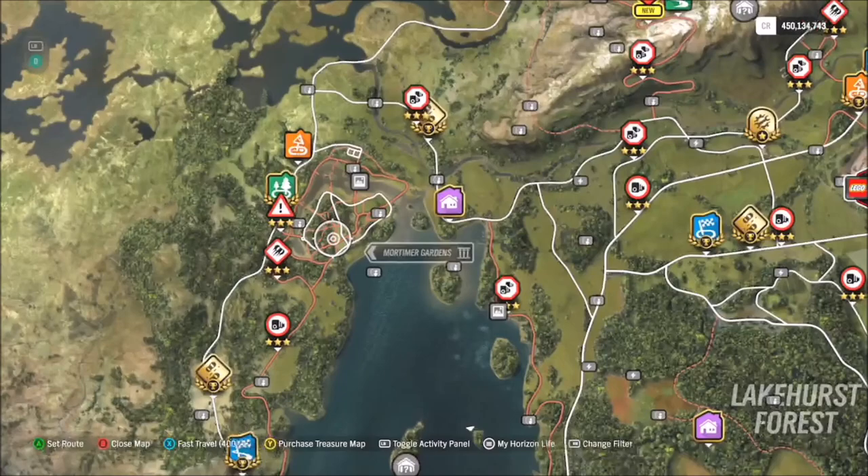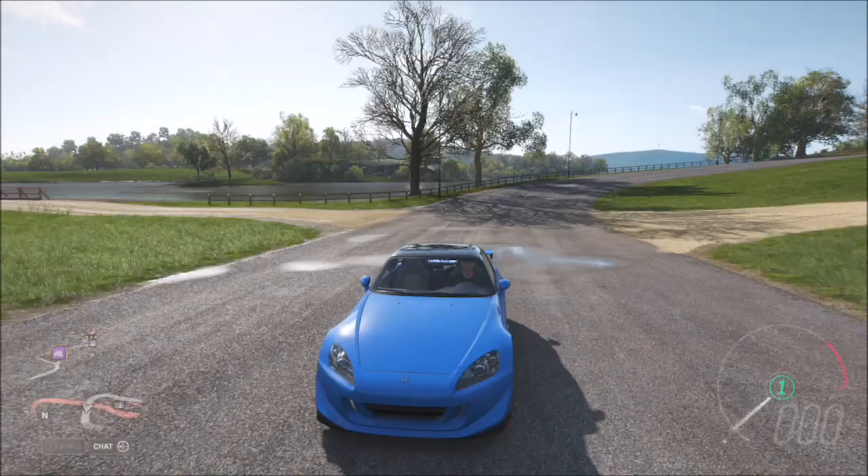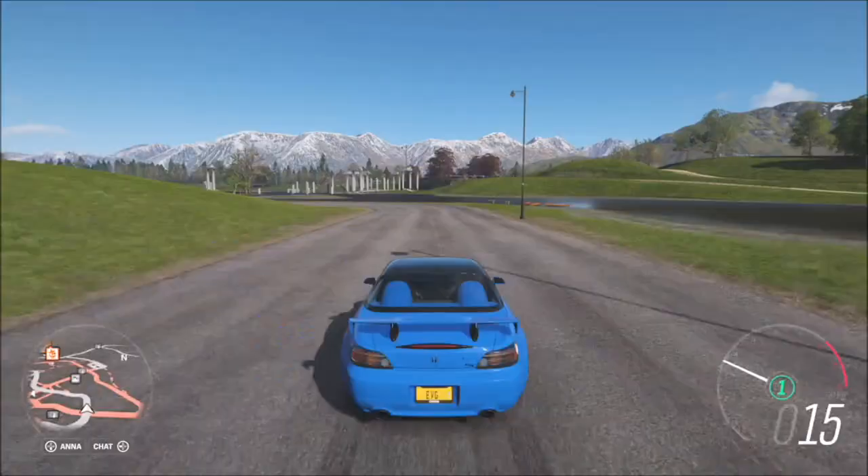For the location, start at the Horizon Festival and head all the way up north. In the west corner you will see Mortimer Gardens — there's even a beauty spot there with an arrow pointing to it. Any of these little dirt roads or that main one in the middle counts as Mortimer Gardens.